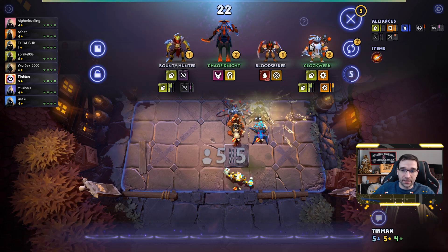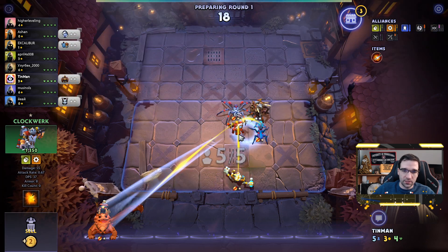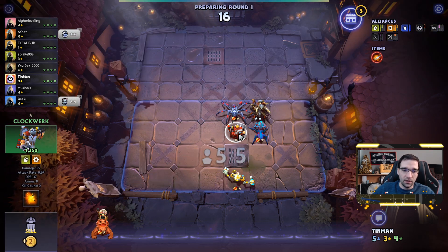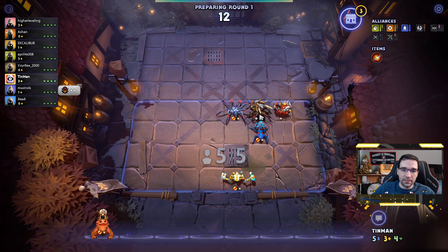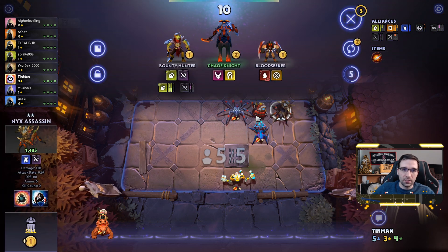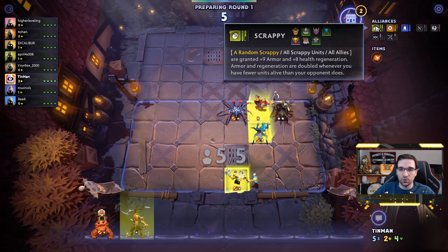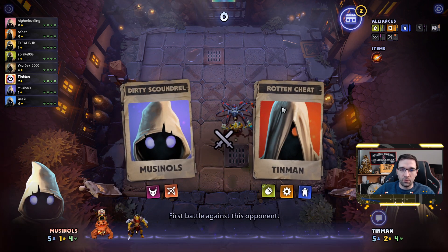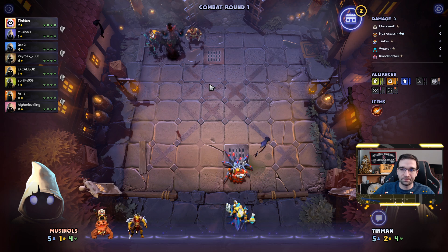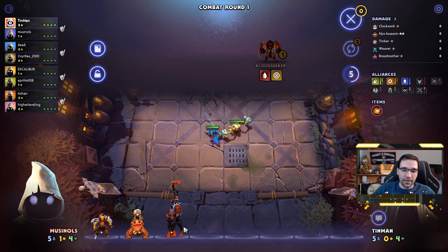Gonna pick up Nyx Assassin. I like Clockwork quite a bit — that's probably better than the Snapfire here. Gonna be a nice little tanky guy. And pick up a Bounty Hunter as well. I wanna put Bounty Hunter in when I level up, because I wanna get up to four Scrappies, but it doesn't make much sense to cut any of my guys right now. I wanna keep all my insects, of course. And I guess we can throw in a Chaos Knight as well.